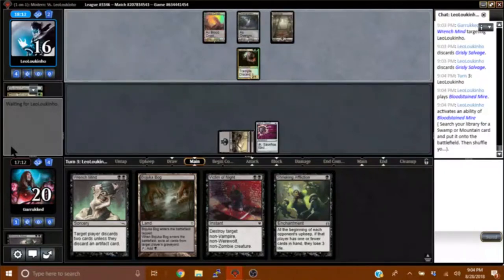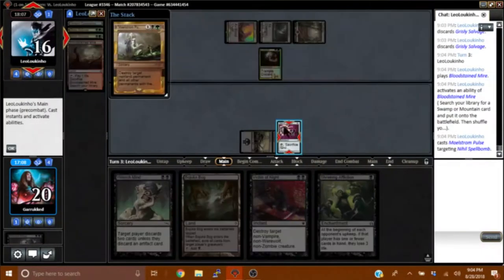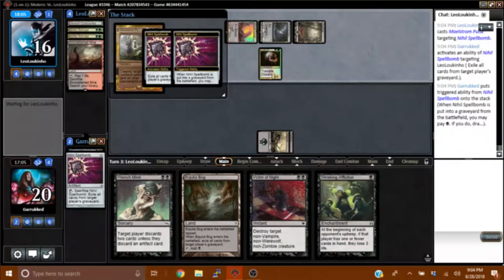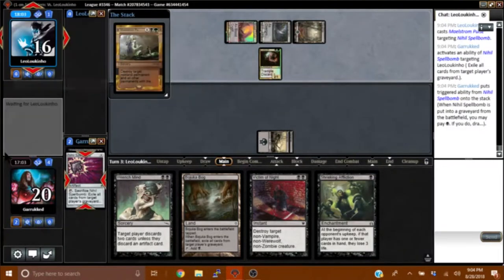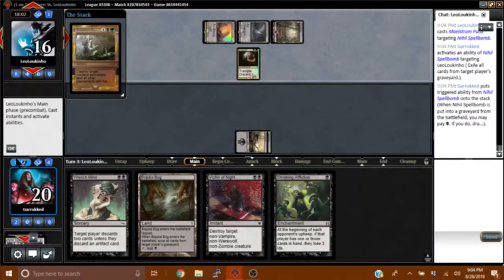This thing's a zombie? Oh my goodness, I'm so annoyed. After all the stuff I said about our removal being pretty much unconditional in Modern, I have to play this sick deck that I respect very much. We Wrench Mind again next turn, they discard their whole hand, and we get beat to death by a Lotleth draw, I guess.